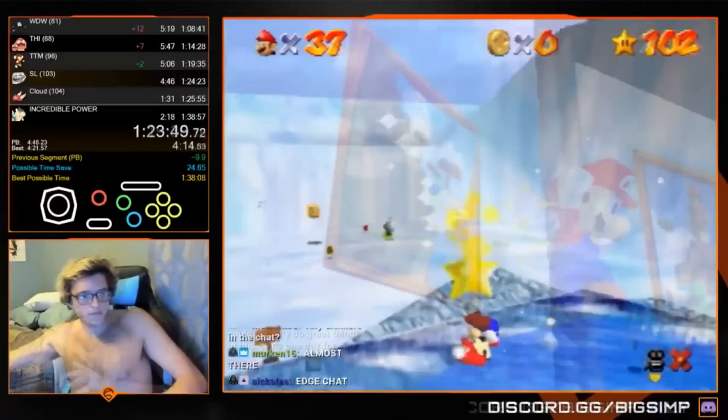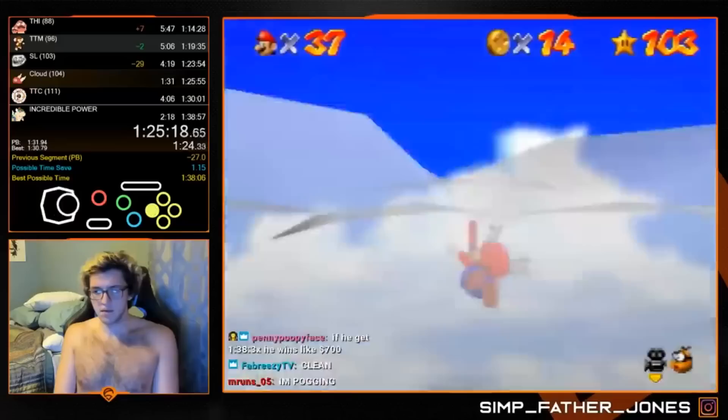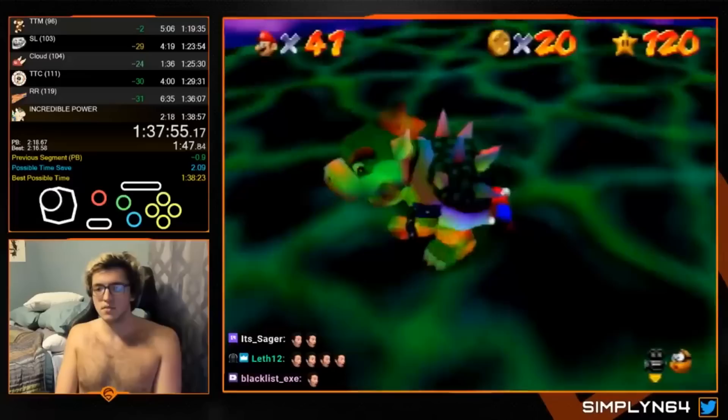Going into Wet Dry World, he's 16 seconds behind his PB, and it wasn't until the end of Tall Tall Mountain that he was finally in the green. Snowman's Land was one of the biggest highlights of the run, saving a whopping 27 seconds, also knocking down his best possible time by 2 seconds. During the cloud level, Simply unfortunately misses one of the red coins, costing him 5 seconds. However, he's still on a great pace going into Tick Tock Clock, and he's yet again in the green. In Rainbow Ride, he shaves off an additional second, and all that stands between him and a world record are Bowser throws.